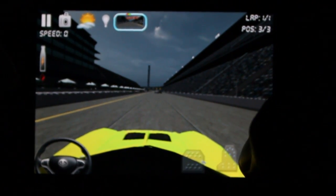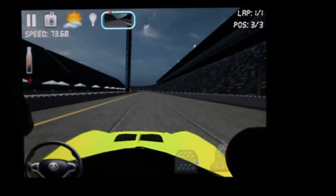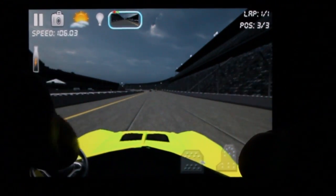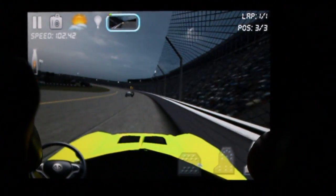Alright, so you have your controls right here — the accelerator, and then the middle one is the reverse, and then on the left is the brake. There's also a camera button. Let's change the camera.